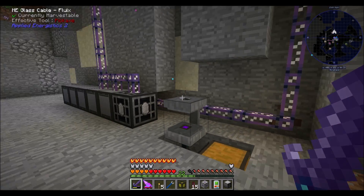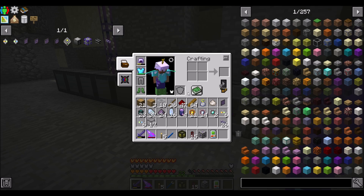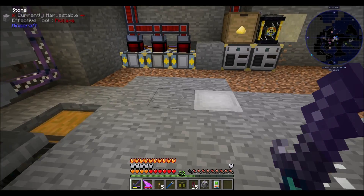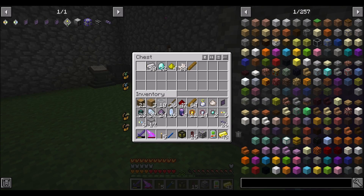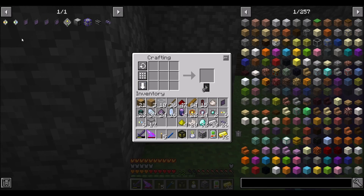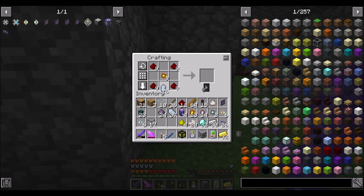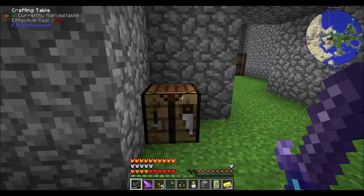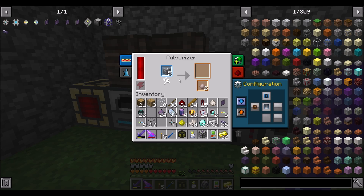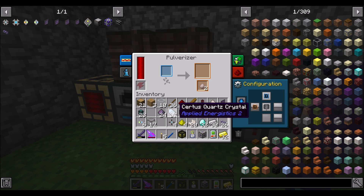Now we want our ME drive hooked up as well. Let's start making drives, which I'm probably going to need more logic processors for. So let's throw some more gold into this and I'll be back when that's done crafting. Now we've got this cooking. We can bring this upstairs and craft here for one of the last times. We're going to make 4K ME storage components and 1K ME storage components.